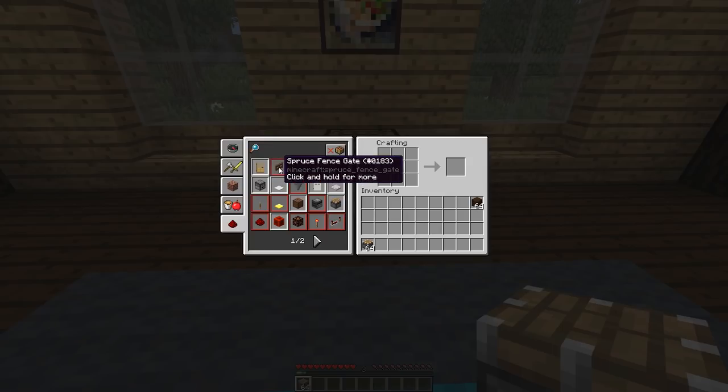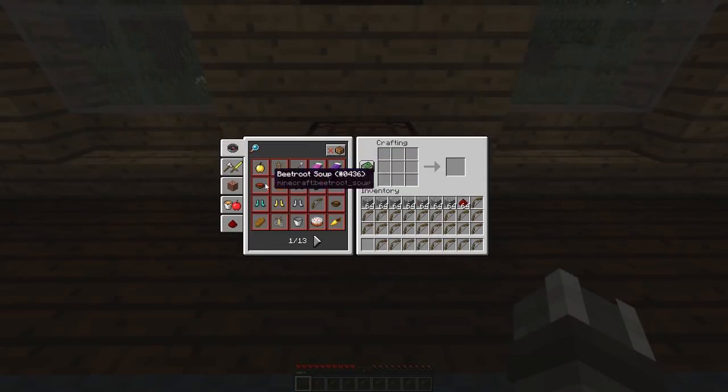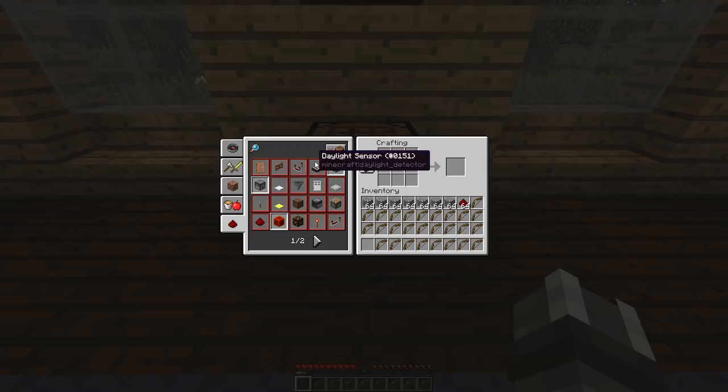Items that have multiple variants, like doors and fences, are grouped together into a single icon — to get the exact one you want, you hold down left click to open a panel showing all the different options. The one big thing still missing is a way to automatically pull the finished item out of the crafting grid — for example, right clicking a recipe could automatically craft the item and put it into your inventory rather than just placing the ingredients in the grid. If something like that were added, it would make cumbersome recipes like the dispenser much more bearable to craft in bulk. Hopefully that is something we'll see in the future.